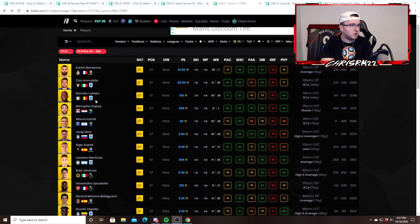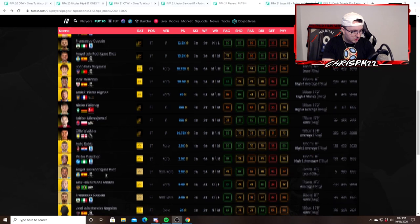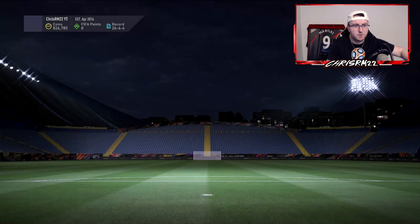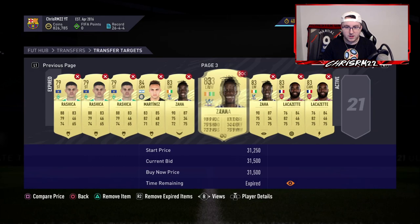You can take a look at Zapata, Moreno, Lacazette, Jimenez, Lautaro, Joao Felix, Inaki Williams, Rebic, Teixeira. Maybe we want to look on a lower budget — let's go to Alex Teixeira on the market right now. Let me see if those Lacazettes did get bought: they did — got bought at 14. The 14.5 never got bought, or maybe it did, I took it off the transfer targets.